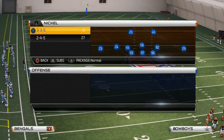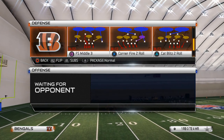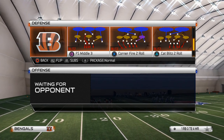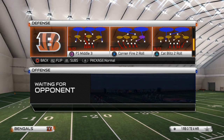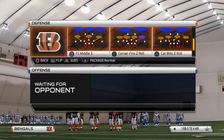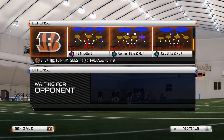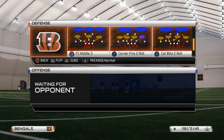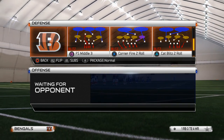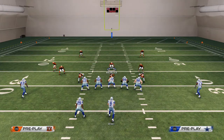Welcome back to another 335 guide video. Today we're talking about the Cat Blitz 2 Roll. Yesterday we talked about the Loop Crash 2, the day before that we talked about the base play. Cat Blitz 2 Roll is very simple to run but it's a very effective play. We're going to be able to instigate three-man right side pressure at the quarterback, and while we're blitzing from the right it does a really good job of taking away the underneath on the right side of the field.